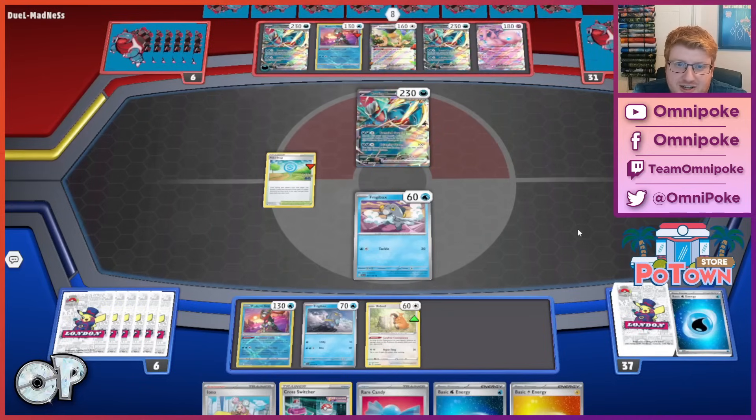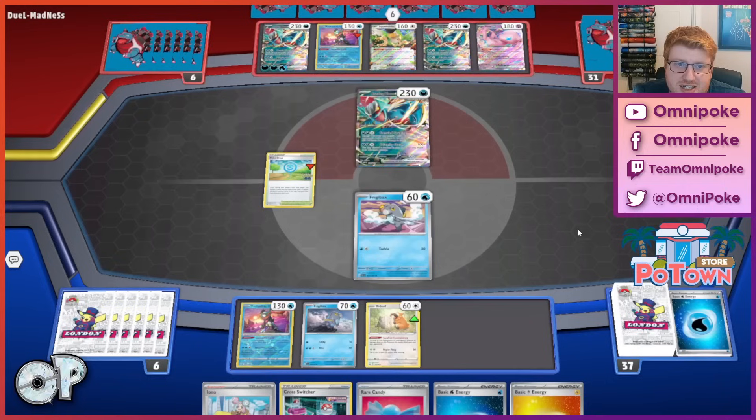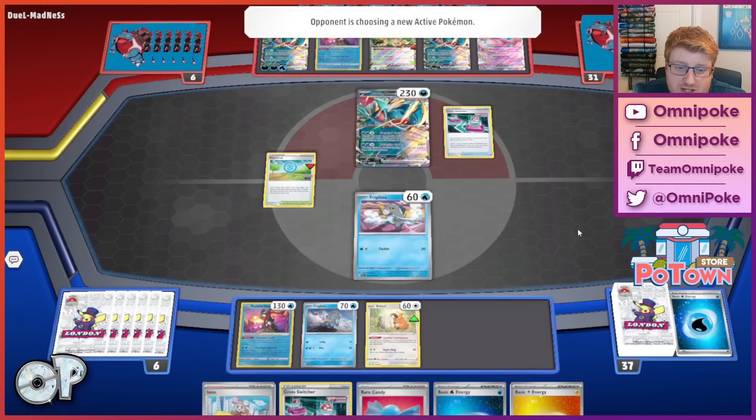We see Mew EX and another Roaring Moon. There's Dark Patch and the turn attachment, so their Moon is ready to rumble. It's a little bit frustrating because the Pokestop's possibly going to get discarded, and we can really use that. We can actually see Crosswitchers.